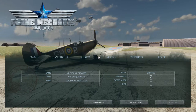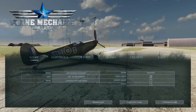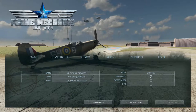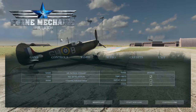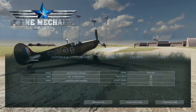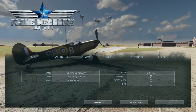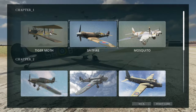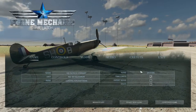Greetings everybody and welcome! It has been a while since my last video with this game, Plane Mechanic Simulator, or PMS. Since last time we have been promoted to leading aircraftman, and now we get to do some work on the legendary Spitfire. In this game it is the Mark 1, with the Merlin engine, and previously I've been working on the Tiger Moth, the trainer, and messing around with machine guns and stuff.